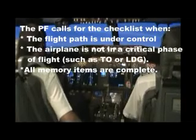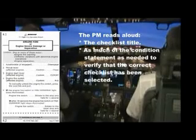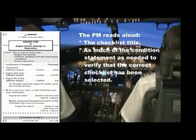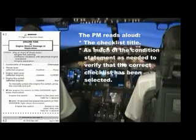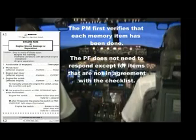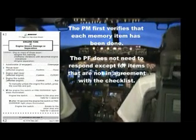Engine fire or severe damage or separation checklist. One thousand feet for level, check. Engine fire or engine severe damage or separation checklist — one or more of these occur: engine fire warning. Autopilot disengage.